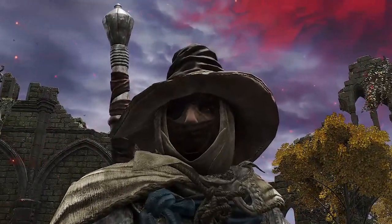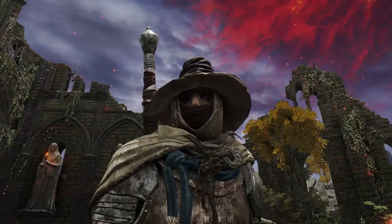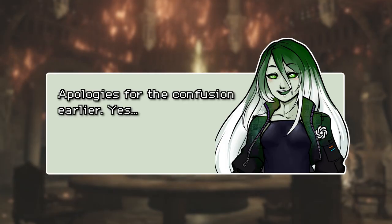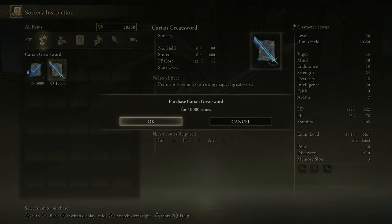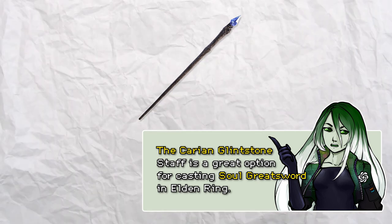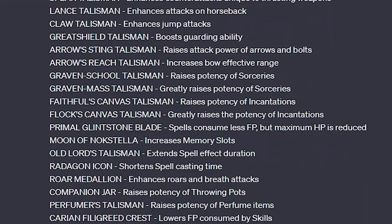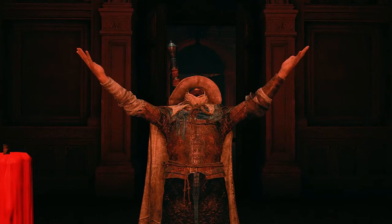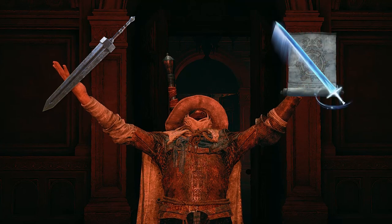Repeat after me: Carian Greatsword. Carian Greatsword. Now, by saying Soul Greatsword, did you mean Carian Greatsword spell? Apologies for the confusion earlier. Yes, I meant the Carian Greatsword — okay, she got me on that one. Can I use the Carian Glintstone Staff for that? The Carian Glintstone Staff is a great option for casting Soul Greatsword in Elden Ring. And to play it safe, here is the list of talismans in Elden Ring. They play the same role as rings in Dark Souls 3. You can wear four of them. Look through the list and choose four talismans that fit my Dark Knight PvP build with a Greatsword and Soul Greatsword.